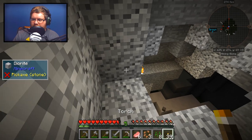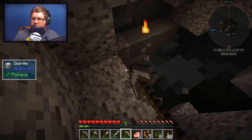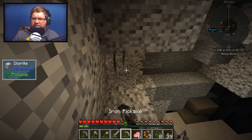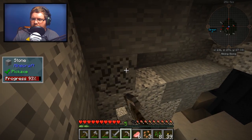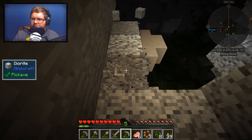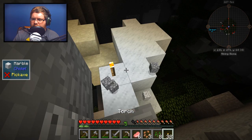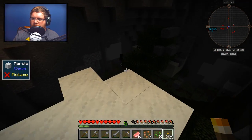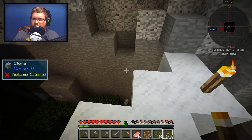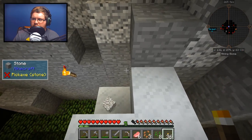If we light the area up a little bit, mobs tend not to spawn as much. It's like its own little cave system! That's kind of cool. Do you see an Enderman? We've got an open area with trees — kind of different.